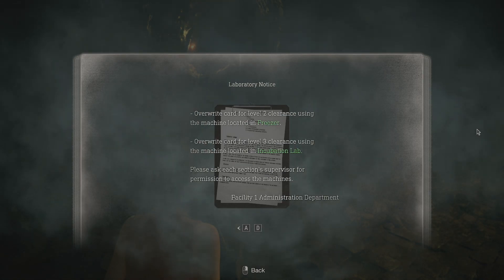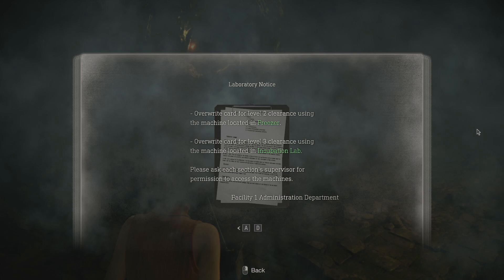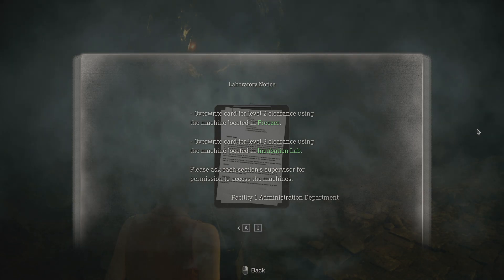Overwrite the card for level two clearance using the machine located in the freezer. Overwrite the card for level three clearance using the machine located in the incubation lab. Please ask each section supervisor for permission to access the machines. Facility one, administration department.